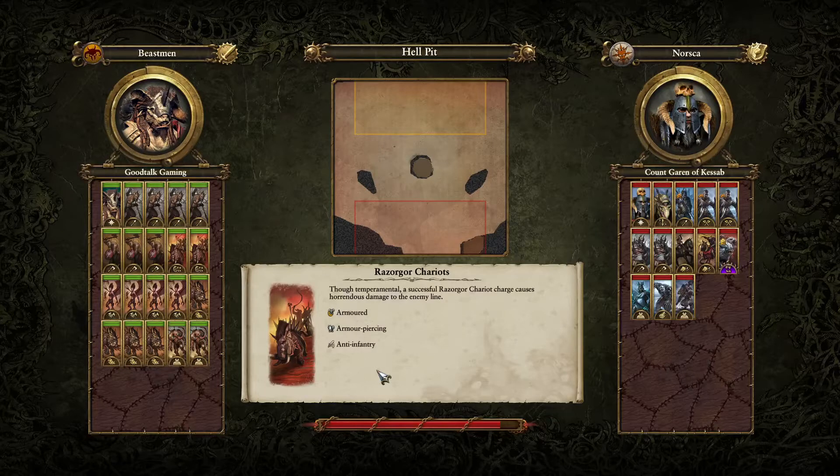But take a look at my glorious Beastman build. And even my opponent, Count Garen of Kassab, whose build I quite enjoy. I love the mix-up, the mash-up of really sweet Norskin units.